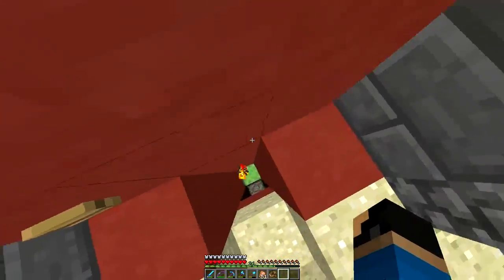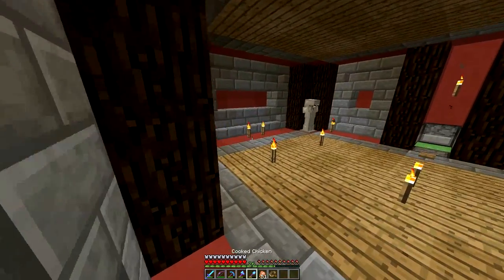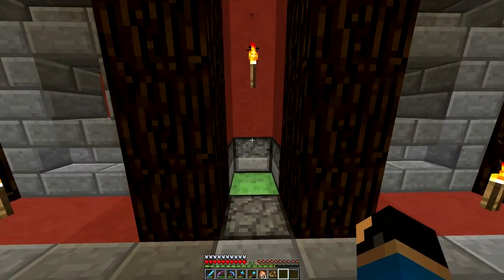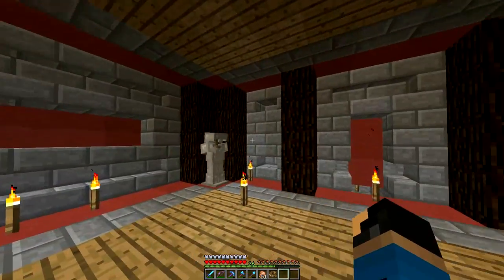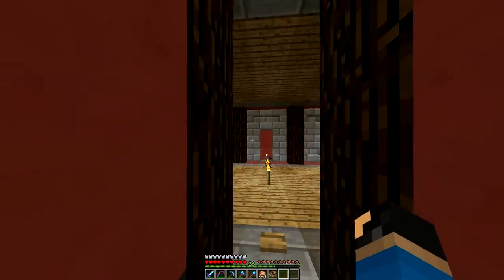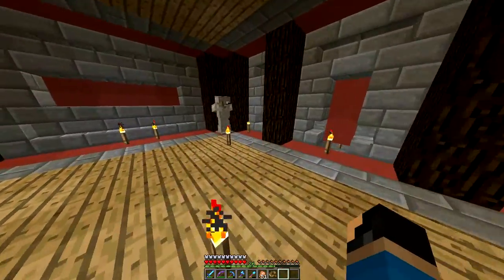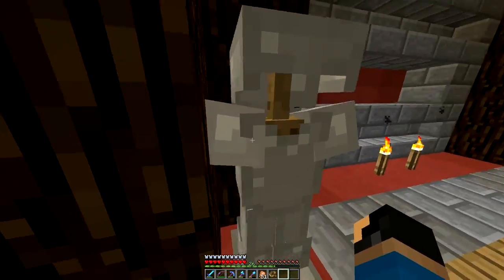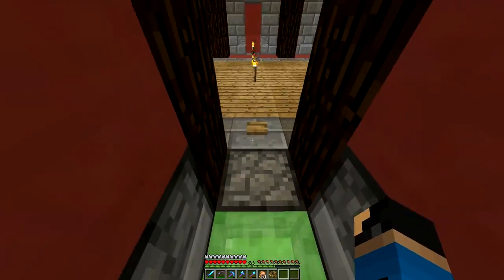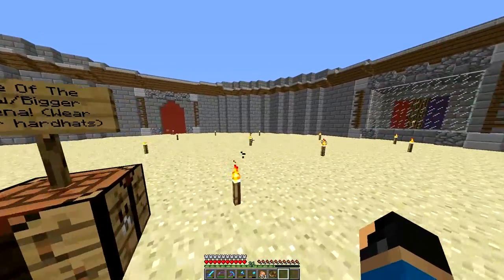I'm almost done with the arena and the basic functionality, but there's still one thing that stands in my way, which is getting a beacon. I'm going to hopefully get a couple people in here to help me with the beacon, so that's not going to be in this video. I also put some iron armor down here that each team will be wearing. I don't know how I'm going to distinguish between one or the other — I might put red hats and blue hats on them, but for now they're going to remain all iron armor.